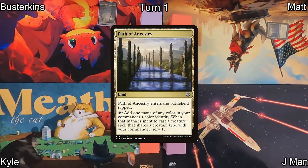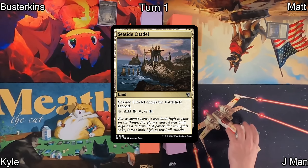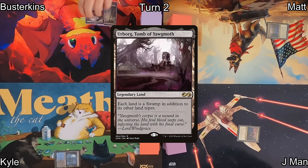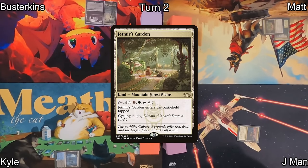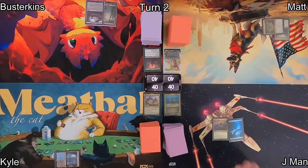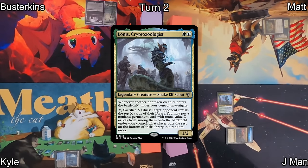Busterkins played a Swamp and passed over to Matt, who played Path of Ancestry as his land. On J-Man's turn, he plays a Seaside Citadel. Before passing to Kyle, he plays Watery Grave entering tapped, and passed it back to Busterkins. On turn two, he played Urborg, Tomb of Yawgmoth, and had to say go over to Matt, who plays Jetmere's Garden and passes back to J-Man. He draws and plays an Island as his land, and has the first action on the table of playing Lottis, Cryptozoologist.